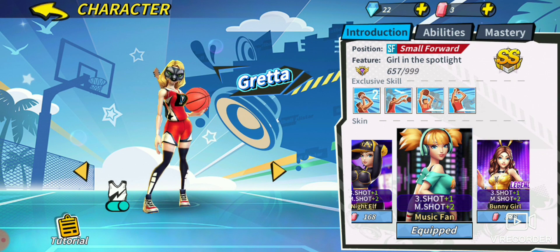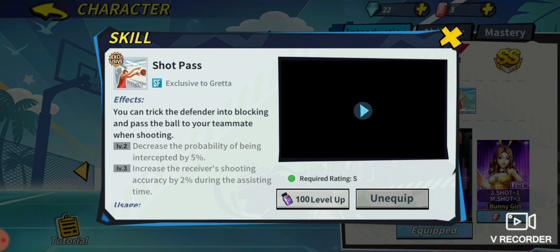Next up we're looking at Shot Pass. You want to utilize this when you've been eating them up the entire game, especially if a center or power forward is trying to stop you. This shot pass will get your center or power forward wide open inside the key for free and easy two points. It can also be used to get yourself wide open — if you're running a lot of speed on your Greta, when your defender is stuck in the block animation, you can safely run away and get a free and easy two or three points off a flash shot.